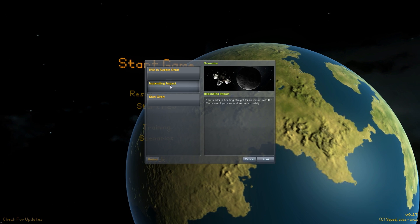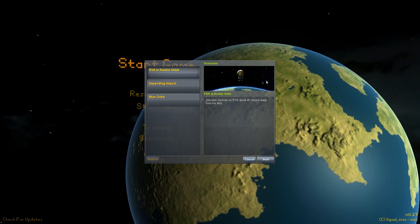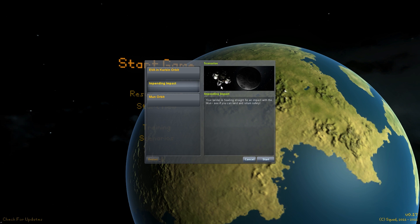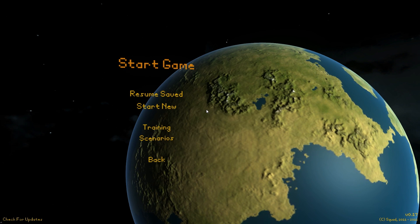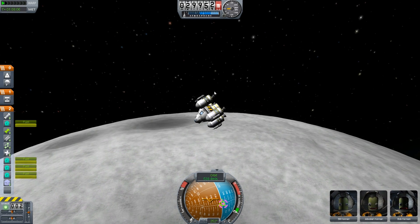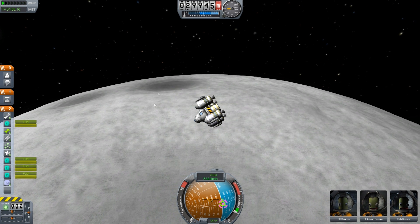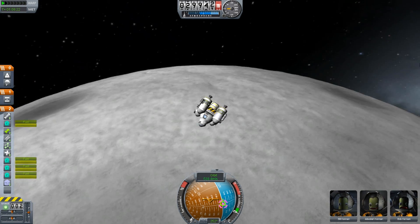So the scenarios — these are pretty cool. You can do a couple different things. EVA in Kerbin Orbit: you've got Jebediah here who is a little bit away from his ship, so you can practice using your EVA pack. Impending Impact — learning how to control the rate of descent on the moon. And also Moon Orbit, which allows you to practice your landings. The only problem with the Moon Orbit one is that you get a pre-made ship, so if you have made your own lander, you can't bring that ship into this scenario. But you can still practice landing, which is definitely something I need to touch up on.